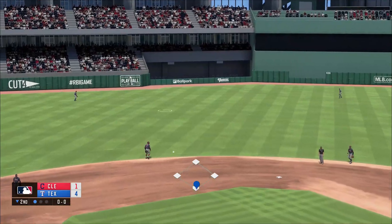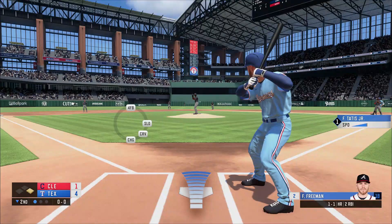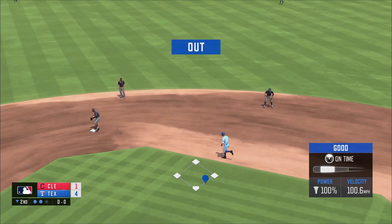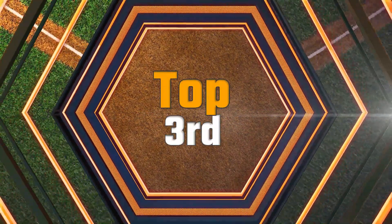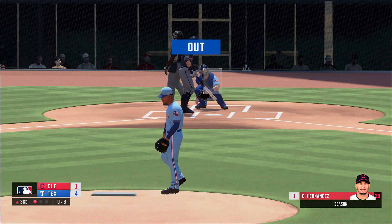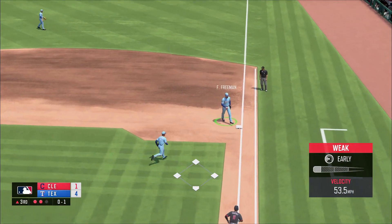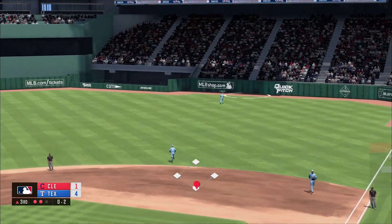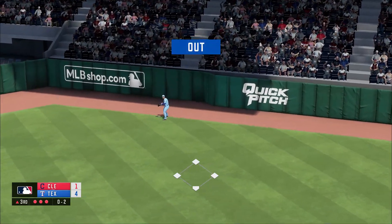Tatis hits that one toward left center — looks like it's gonna be cut off for a single. With Tatis on first we have Freeman at the plate, and that is going to be a double play. We caught him looking — with the outside and low changeup, that's grounded over to Freeman who steps on the bag for the second out. Now we go up and in with the cutter, and that's hit pretty well deep to right field. Gallo going back and that is caught for the third out.